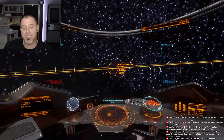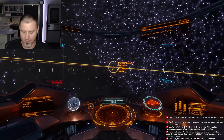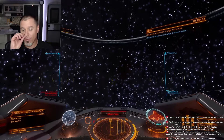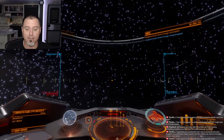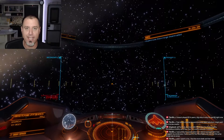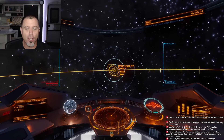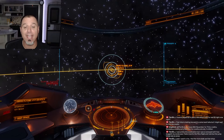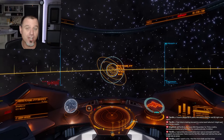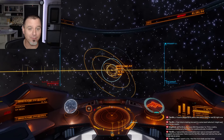To be perfectly honest I don't necessarily mind big ships. If I had my choice I would love it if they updated the Beluga to have a better fuel scoop, better heat management, a longer jump range, and if they made fighters landable so you could turn your fighter into basically a shuttle. I think that would be a really badass exploration platform.